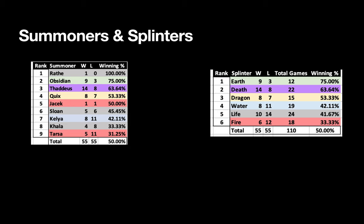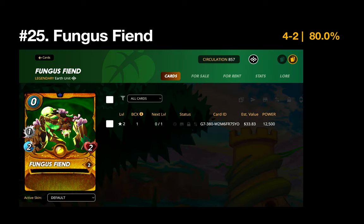Now let's look into my top 25 cards, ranked by number of wins with the tiebreaker being a higher winning percentage. Number 25 was the Fungus Fiend — four wins and an 80% win rate. A lot of fiend cards tend to be a proxy for their splinter, but they also indicate performance in low mana battles, since I only use a fiend when mana is low enough that I have an extra spot. Given how well I perform with Earth overall, it's no surprise the Fungus Fiend cracked the top 25.